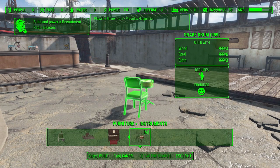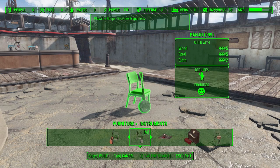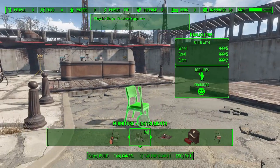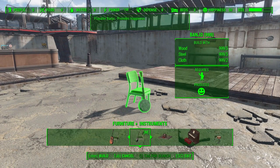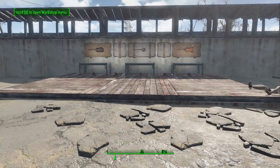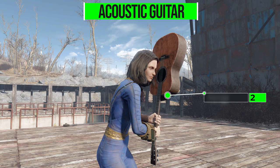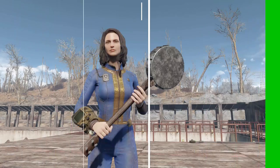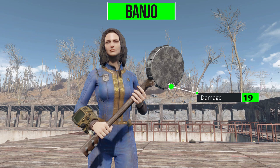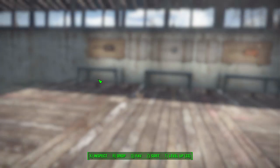All of the individual instruments produce happiness, with the exception of the orchestra set. It's quite nice to place one in each of your settlers' homes so it feels like their personal instrument — when they're done farming for the day, they go home and play a bit. As for the weapons, we get two: a guitar and a banjo. The acoustic guitar does 25 damage, has a slow speed, and weighs 12. The banjo is a little less powerful at 19 damage, also slow speed, and also weighs 12.